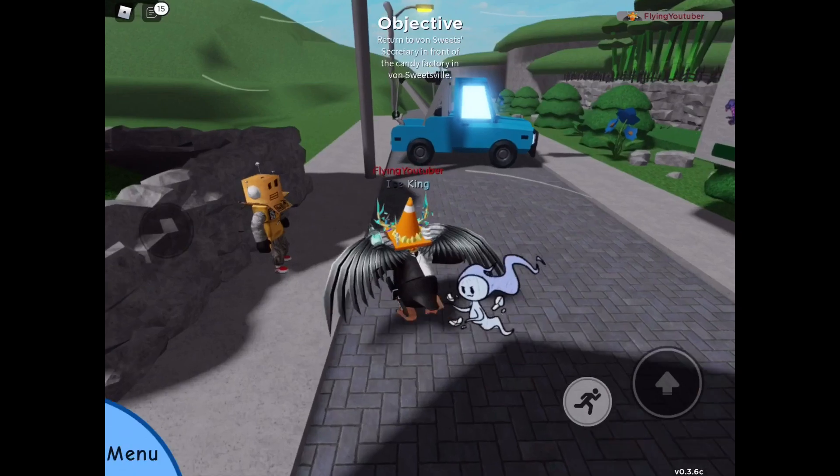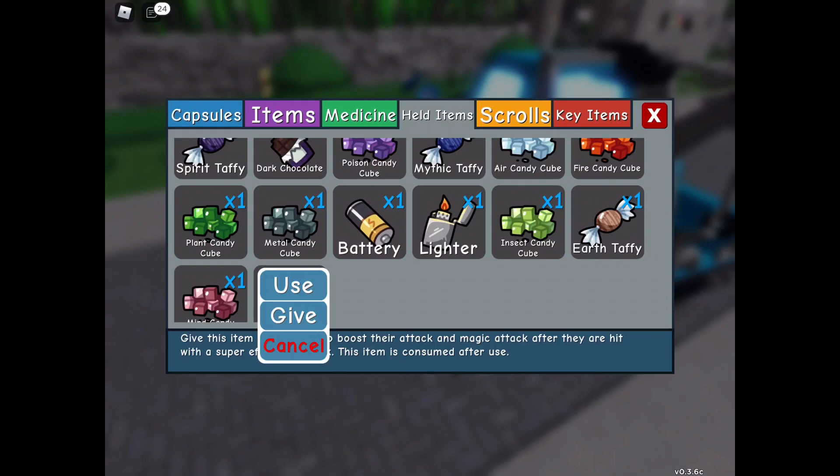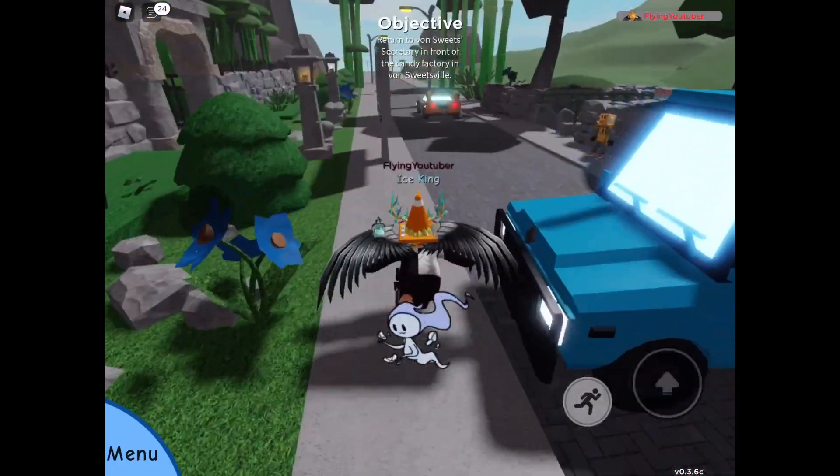Now for the second chess location, it's behind this blue tow truck and you get a weird jelly. The weird jelly boosts your attack and magic attack if you get hit by a super effective move, and it consumes after one use. That is the second chess reward.